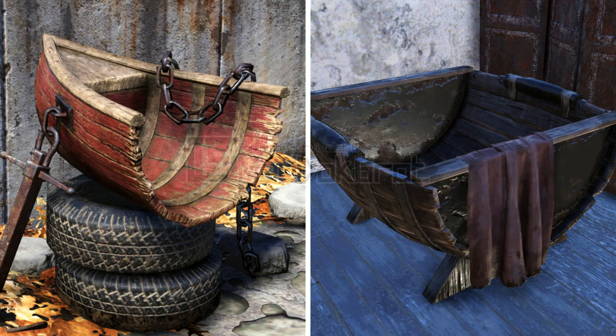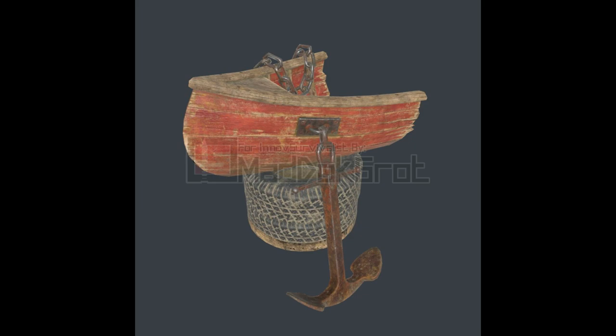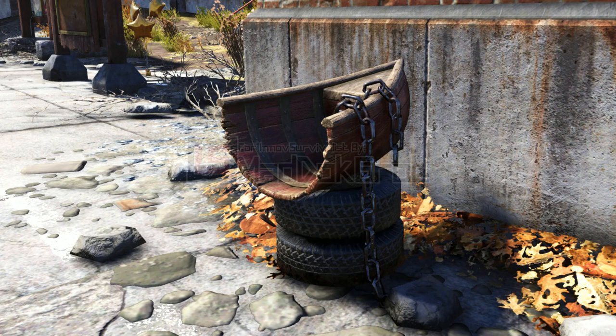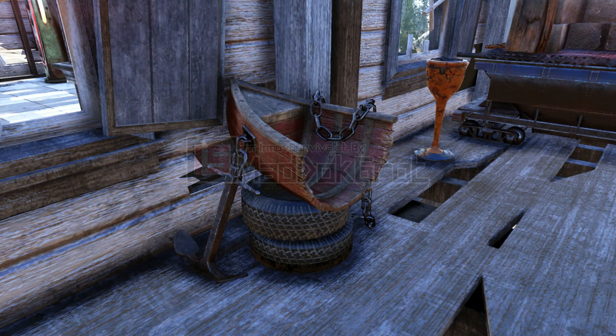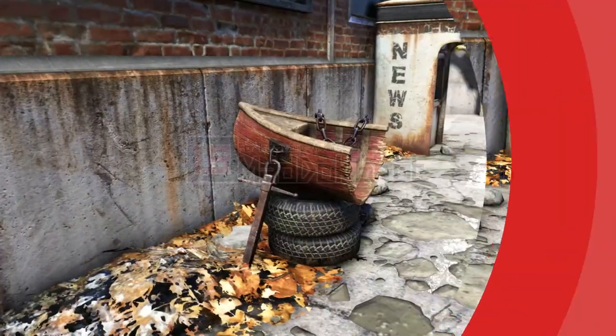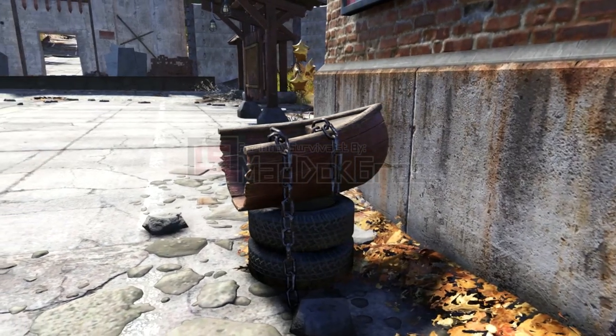Starting with this Canoe Tire Chair — it's basically a piece of a canoe attached to truck wheels. There's even an anchor and a thick metal chain to balance the entire seat. This is definitely one of the most alternative chairs we ever got in 76, and it pairs well with the recent canoe releases.